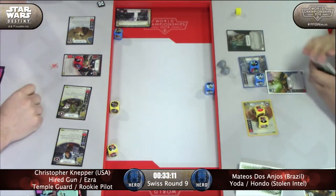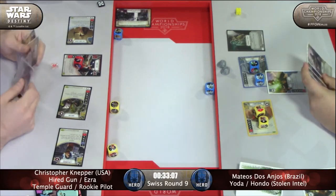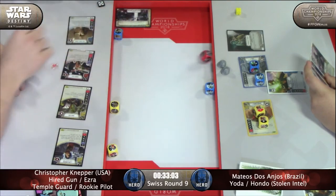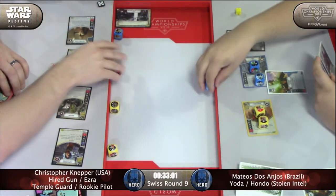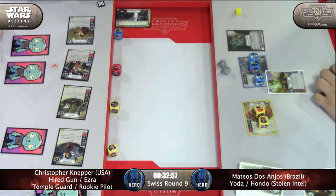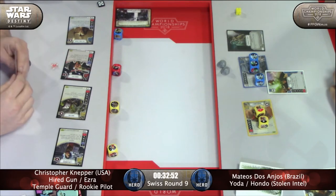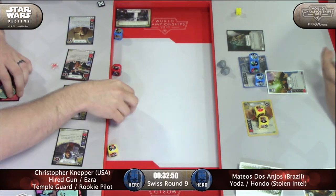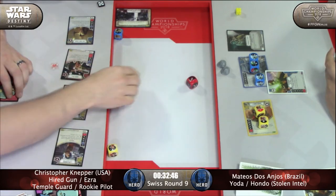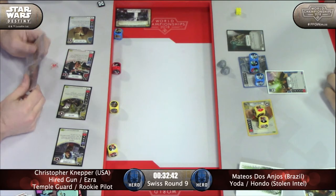What we expect here is Hondo to do a lot of damage early on, and for Christopher probably to focus on Hondo as much as possible, unless you get some really threatening weapons on Yoda — Yoda just can't close the game out by himself. He needs to get some range damage on one of his other two characters here. So he will discard and reroll — another blank on the Rookie Pilot, just a Disrupt there.